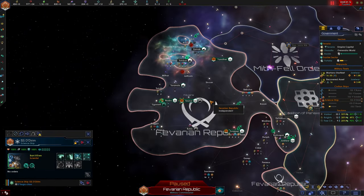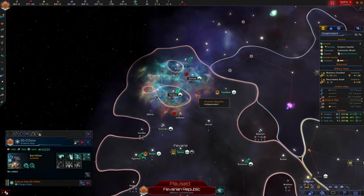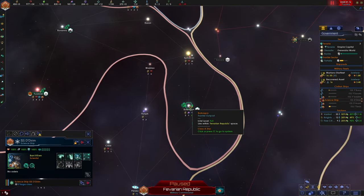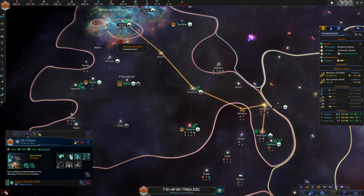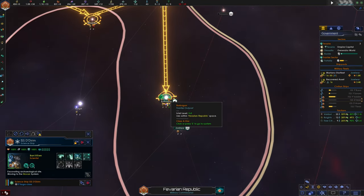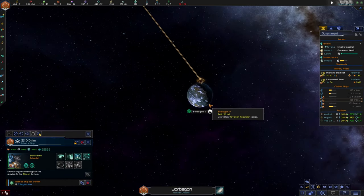We have another scientist here. Rather than continuing to survey with two scientists, we're going to move this scientist over to figure out what's going on with the rubricator. We're going to excavate the rubricator site. I want to figure out what's going on with this planet before we colonize it because I've been warned not to colonize it too early.